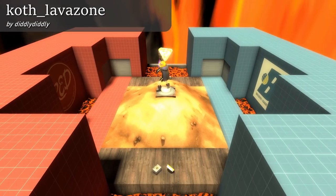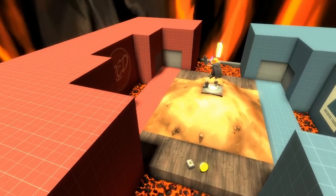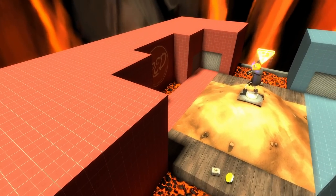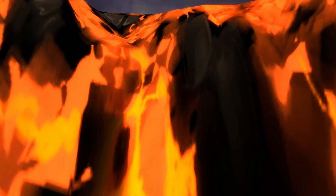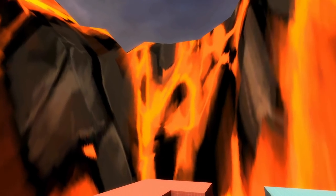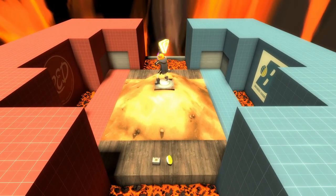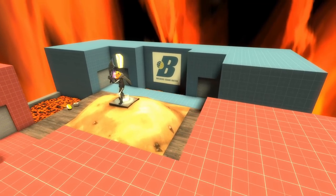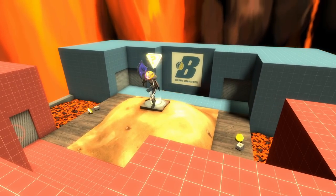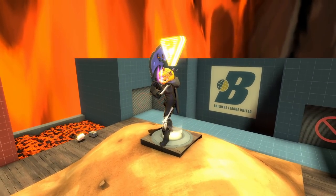This map is called Lava Zone by Diddly Diddly. It's a very simple map containing not much — just two spawns and a control point in the middle. The outside of the map is a lava volcano-shaped object, made entirely out of lava. Very interesting. This is beautiful — well, metaphorically beautiful. This map is just Team Fortress 2 distilled down into deathmatch, basically. It's fun — I gotta say.